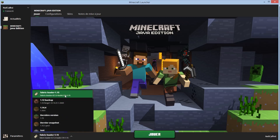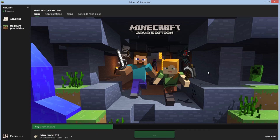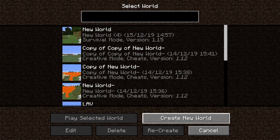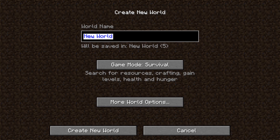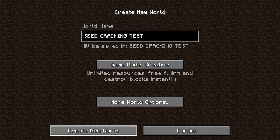Then you just start your launcher, select the correct profile with Fabric loader, and click play. Let's start by creating a new world — let's call it "seedcrocker test." We'll play in creative so it's easier to get all the structures, but of course normally you would play in non-creative. Then we create the world.